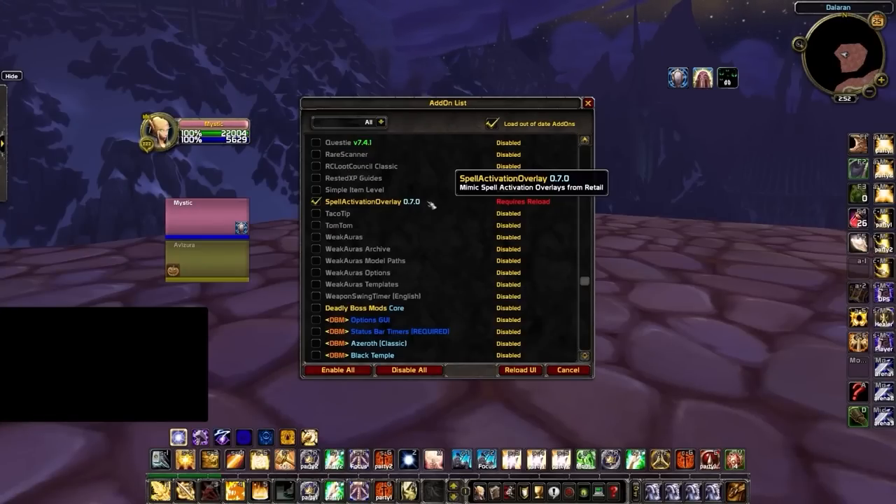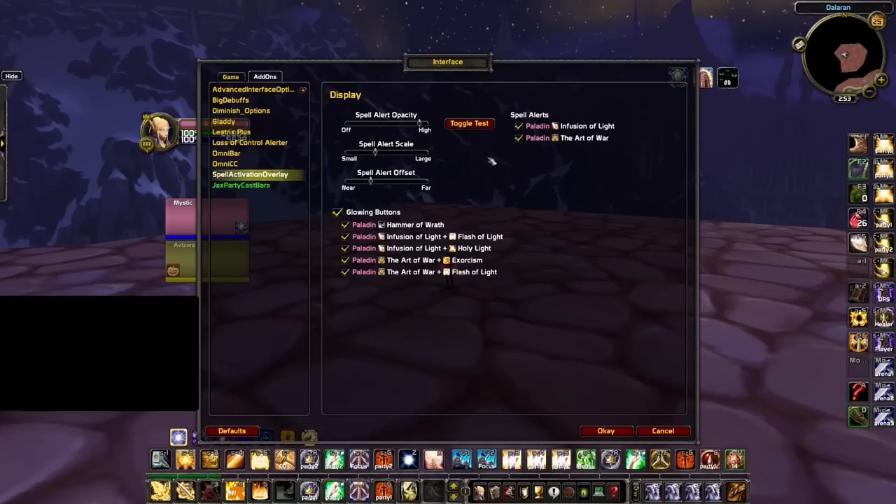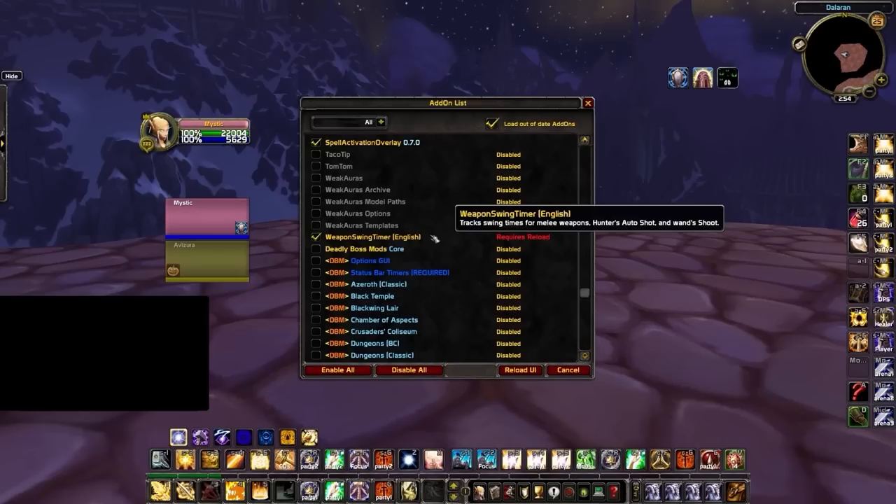While the modern version of WoW comes with on-screen alerts to help identify procs, WoW from 10 years ago didn't have this quality of life feature. To combat this, pick up Spell Activation Overlay. Most classes have some sort of proc that augments an ability in some way, and with this addon you'll have an easy time seeing whenever you have relevant procs.